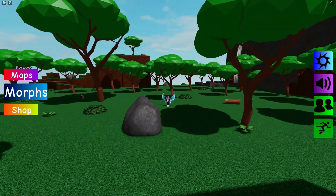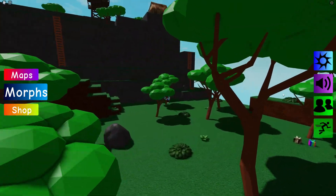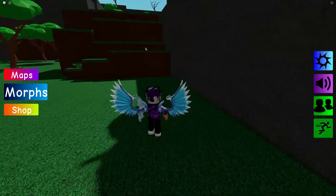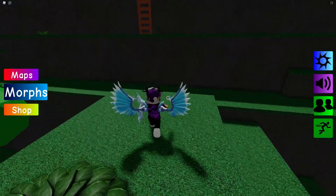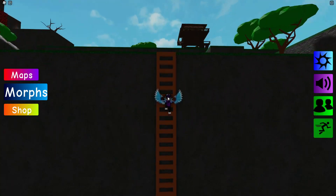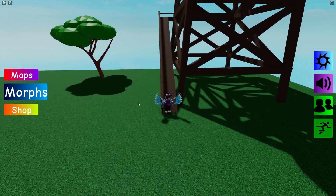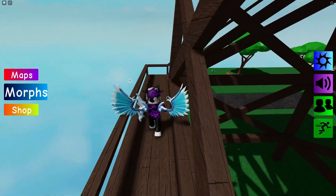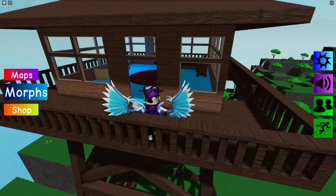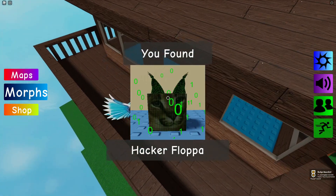After that, come over to this area — I think we go up here, then climb up here. Then we climb up this section. You can see a watchtower over there — go over to the watchtower and then simply jump up this bit, then up here where you guys can find the Hacker Flopper.